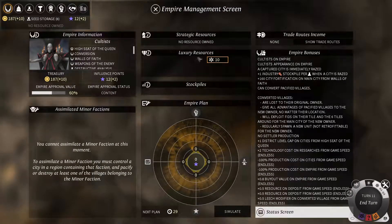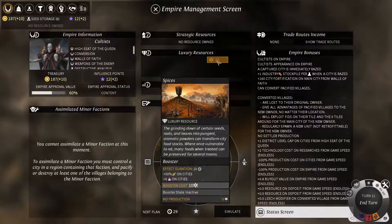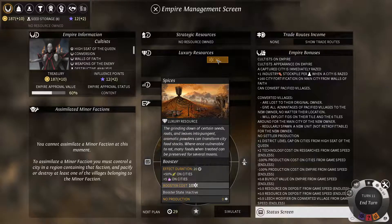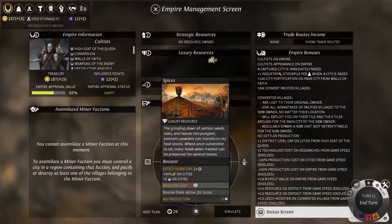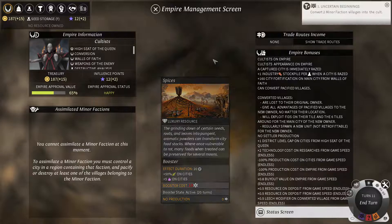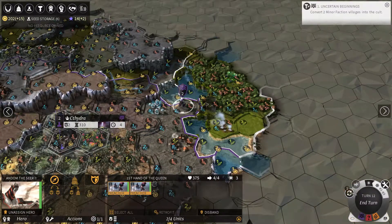So you can find luxury resources and strategic resources. If I find spice, or say wine or whatever, I have the ability to activate that booster. This will get plus 50% food production on cities and 5% approval rating on cities — so I'm going to use that. For 20 turns I get that effect. This booster costs 10, so if I ever get 10 again I can do that again once it runs out. You can do that for all kinds of resources you find.